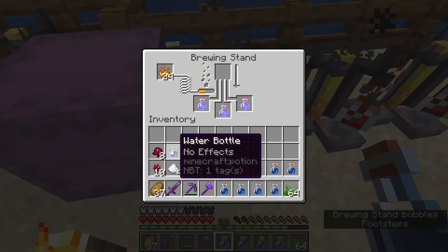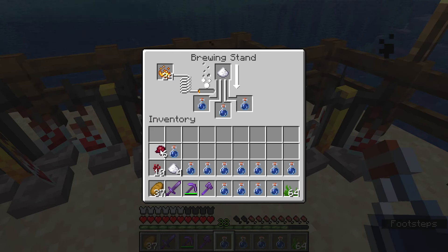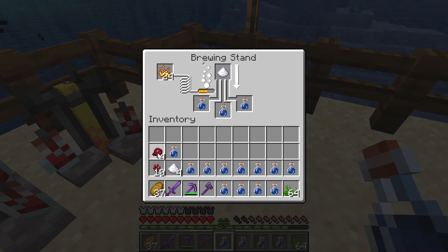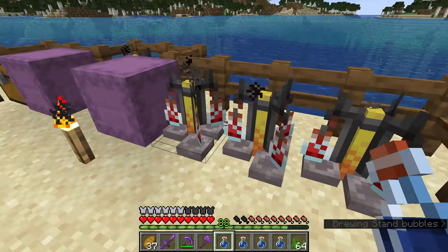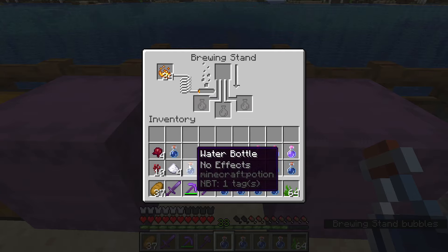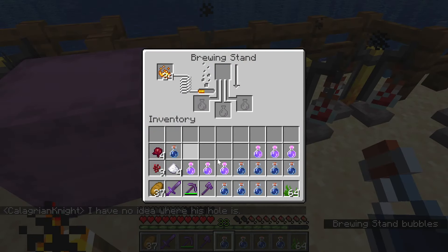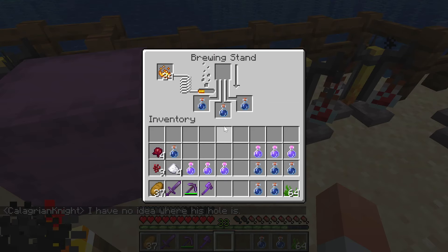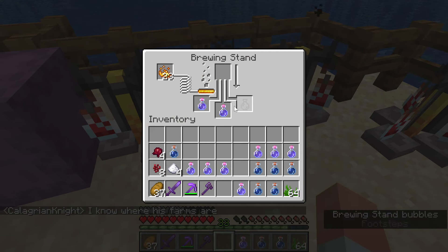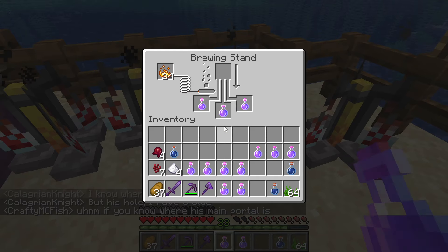There are 15 types of potions and I have a stack of each item type required. So I'm going to have to do 960 brews, and since each brew goes into three potions, that's 2,880 potions. Each brew takes 20 seconds per phase and there are three parts: the nether wart which takes 20 seconds, then the item. That's only applicable to 12 of the types. Three of them — slowness, harming, and invisibility — require fermented spider eye, adding an additional 20 seconds.